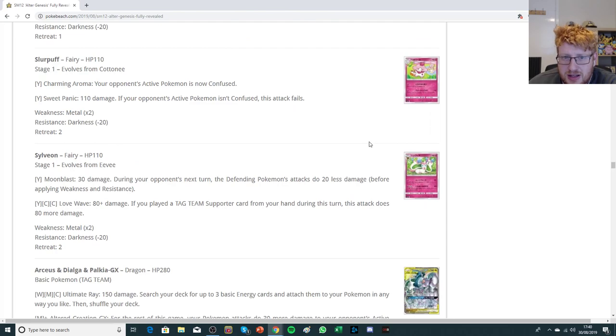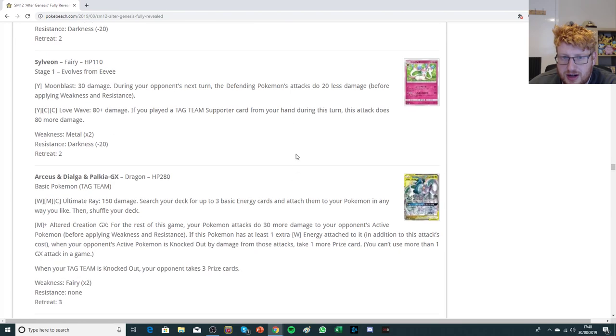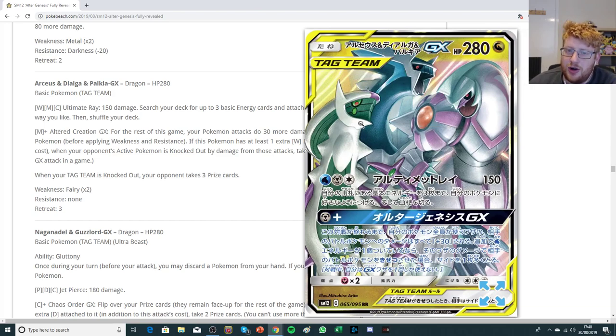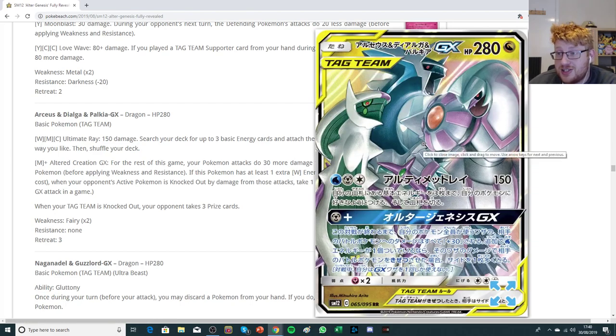We have Slurpuff, which is pretty bad. We have a Sylveon that's not that great either. We have Arceus and Dialga and Palkia — the poster boys of this set. It's another trio of legendaries — a 280 HP dragon type with the first attack Ultimate Ray for Water Metal Colorless: you do 150 and search your deck for up to three basic energy cards and attach them to your Pokemon in any way you like. So it's Full Blitz — make no mistake about it, it's back. Why is it worse than Full Blitz? It has an annoying energy cost and you don't have Tapu Koko Prism Star to help you get there.